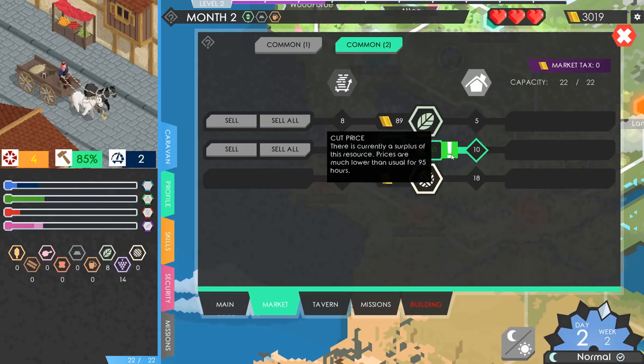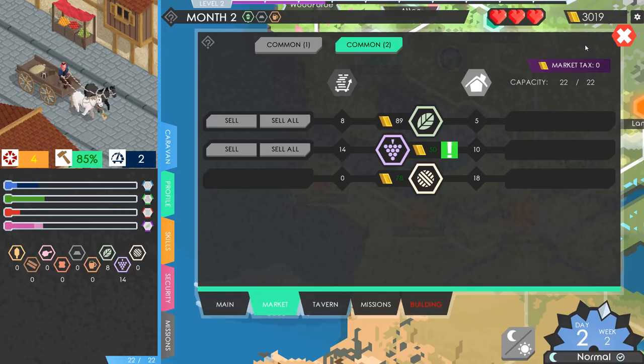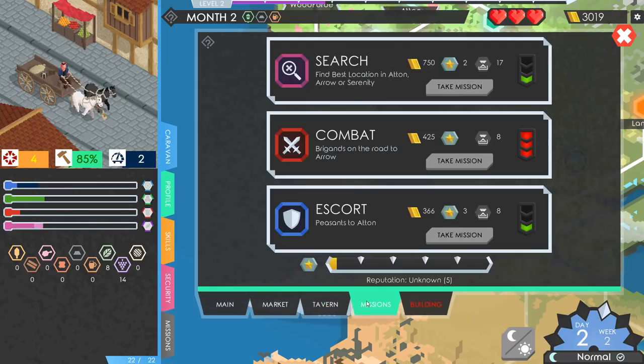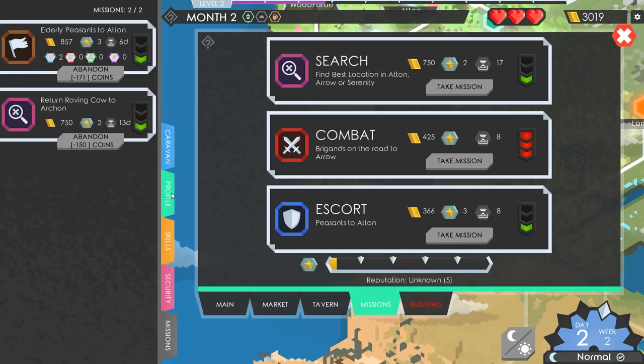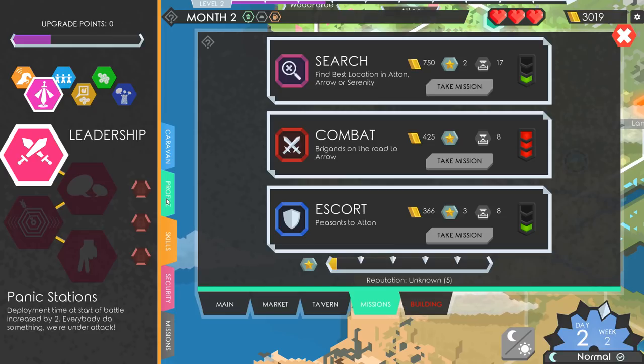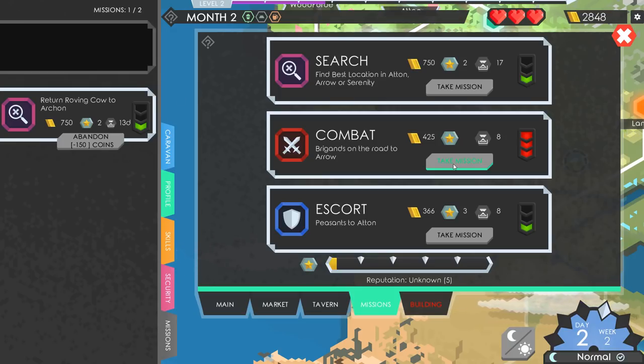Market — oh god, their fruit is super duper cheap here. I gotta unload this fruit somewhere, man. What do you got for missions? Combat — brigands on the road to Arrow. Let's do it. No — yeah, I can't. We'll abandon that. We lose coins for abandoning it, but oh well.